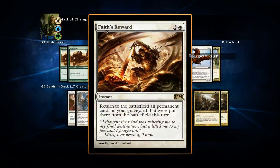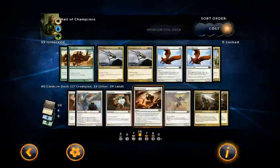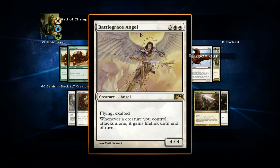Faith's Reward is another situational card, but it can be amazing. It's an instant for four mana — you return to the battlefield all permanent cards in your graveyard that were put there from the battlefield this turn. Say you're playing against Eldrazi and they use All is Dust — just play Faith's Reward after and get all your creatures back. It also has versatility if just one creature dies: if they Doom Blade something, you can just play Faith's Reward.